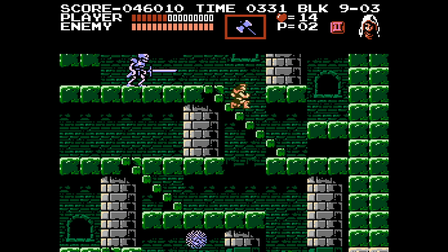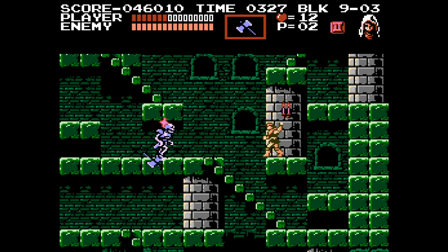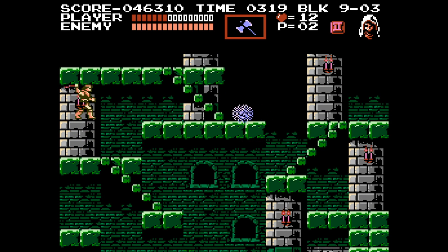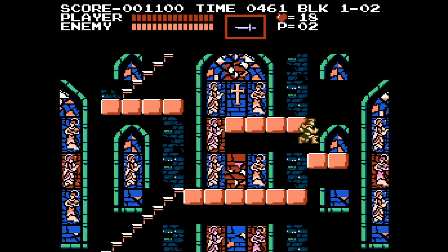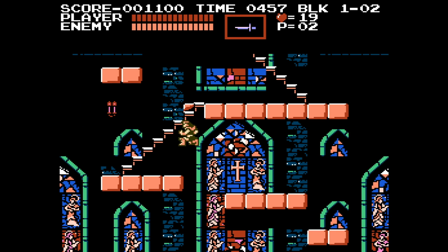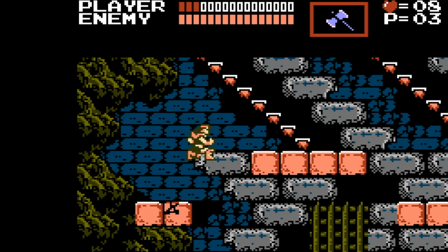In Castlevania III, the vertical elements are vastly improved over Simon's Quest. Trevor moves at the same speed on stairs, but enemies are actually designed around these moments, so level pacing remains intact. Even better, stairs aren't always the focus of the vertical sections anyway. In the first level is a long trek up a tower, and half the time the player is required to jump to make progress, rather than just march up the stairs. It is a good teaching moment too, letting the player see exactly how far and high Trevor can jump, information which will be crucial later on.